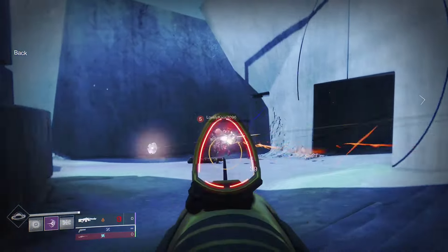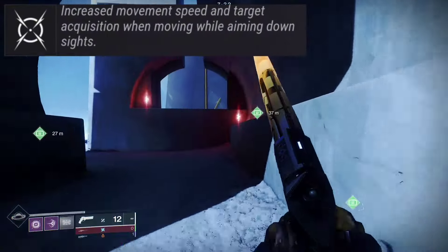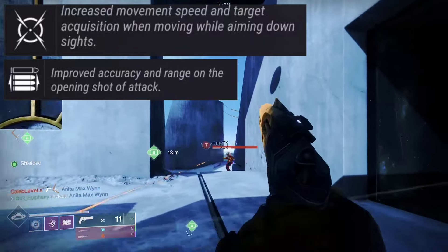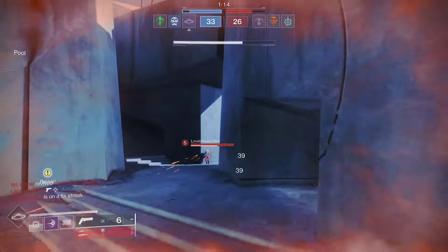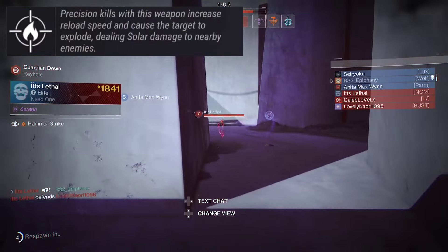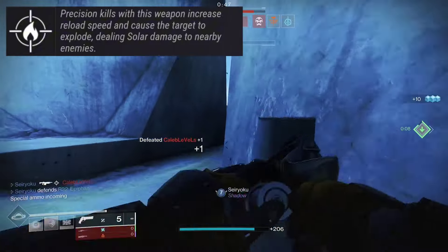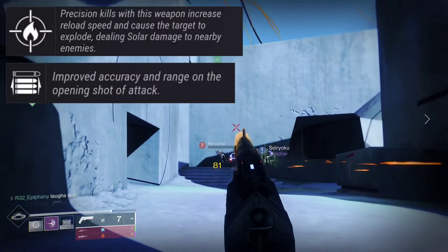Another PvP roll is Moving Target with Opening Shot. Moving Target gives increased movement speed and target acquisition when moving while aiming down sights, and Opening Shot improves accuracy and range on the opening shot — this will likely be a main roll people chase in PvP. Alternatively, Firefly with Opening Shot is also solid: the solar explosion on a precision kill near a downed enemy can stop a resurrection, paired with that opening shot accuracy boost.